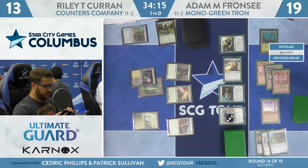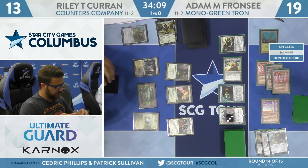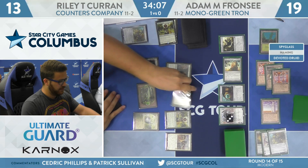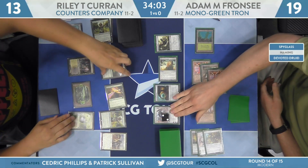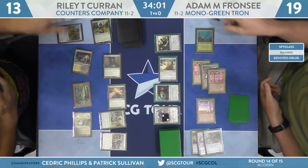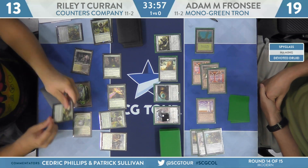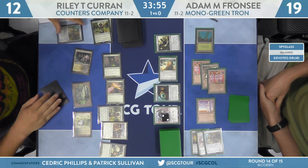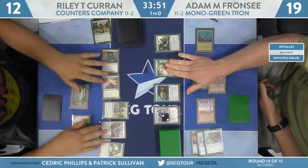Riley has some thinking to do — he's in a tough spot, though he is up a game. Noble Hierarch joins the battlefield. Birds of Paradise comes in the air, knocking Karn down to two. Riley takes one from Horizon Canopy and plays Eternal Witness, which gets back the Ballista.